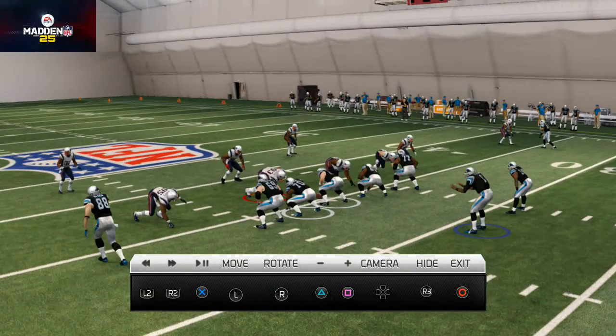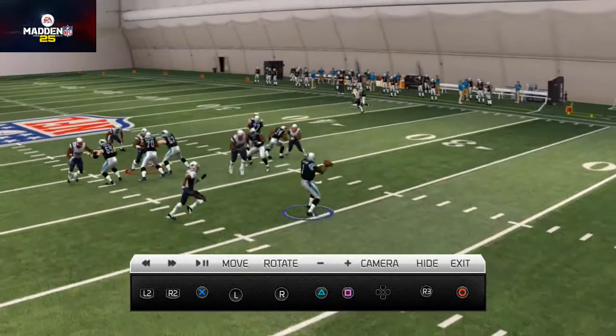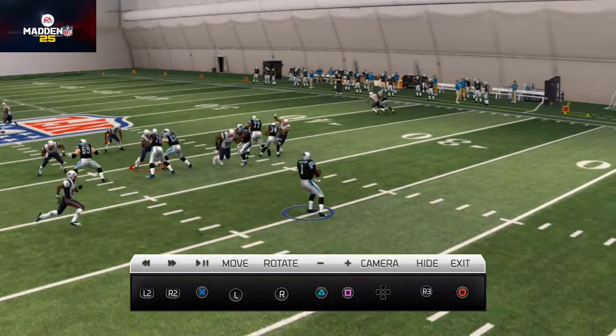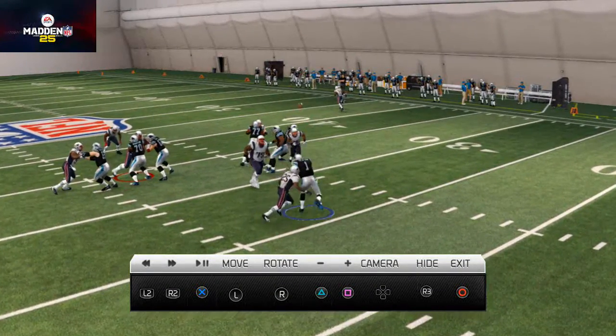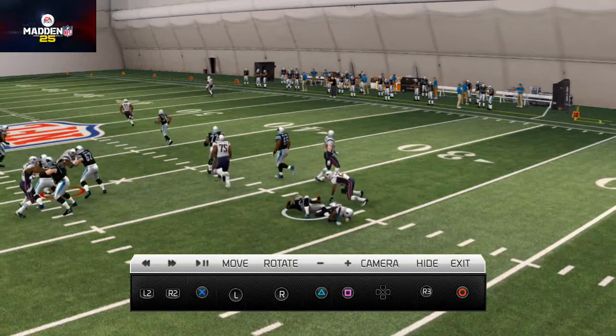Let's look at it from the quarterback's perspective. You see we drop back, we got pressure in our face, but we see that right at that point he's even and there's no safety over the top to help him. Now you see I can institute that lob pass - I get it nice up and over the defender for a very good passing trajectory, getting over the defender, and Steve Smith goes for six.